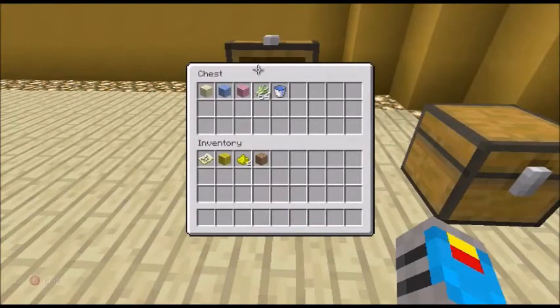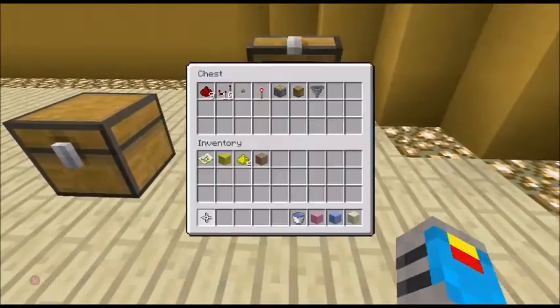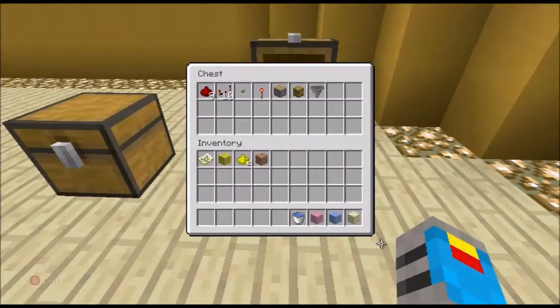With this video, the first thing we're going to need is some supplies. We've got some wool, some sand, and some water. We all know sugarcane can't be placed unless it's next to a block of water — it can be placed on dirt or sand, but it actually grows a lot faster on sand, so I recommend building it with sand.